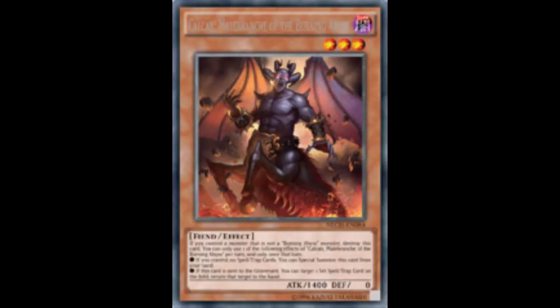This card is also the butts. So besides your tuner, the other two Burning Abyss monsters that you get are the butts. Alich is the butts and this card is also the butts. That's it - when this card is sent to the graveyard, you target a set spell or trap card on the field. Not destroy it like you would want to do - no, you just put it back in the hand. Just a temporary little stun.